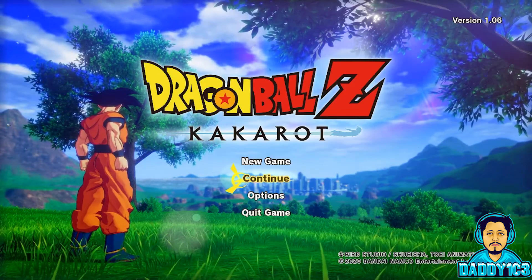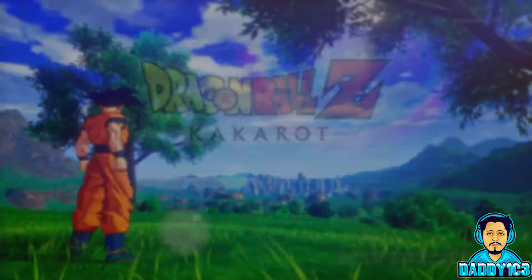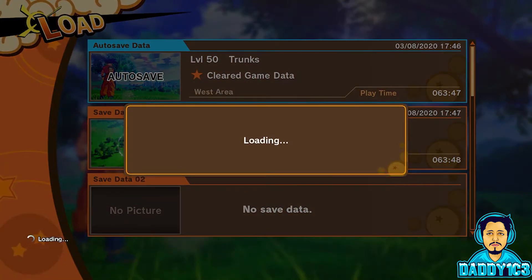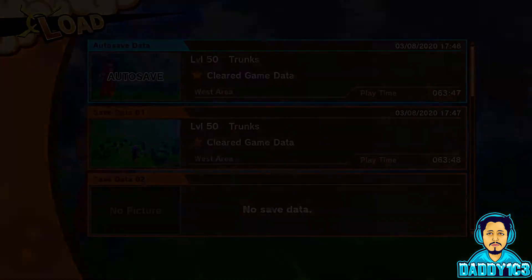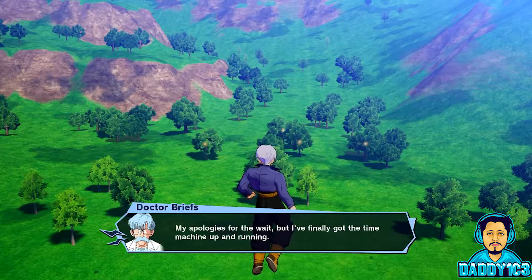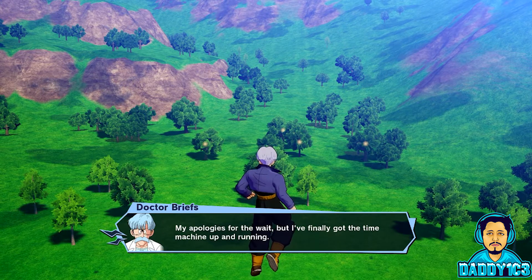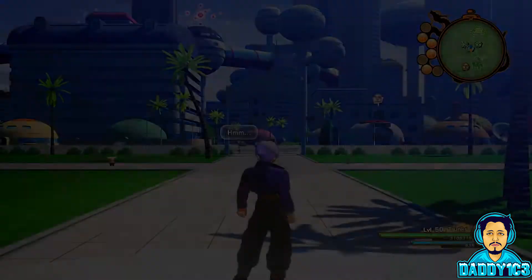When you launch Dragon Ball Z Kakarot any time after March 19th, you get a pop-up letting you know that you can now access the time machine. Once you load the game, Dr. Briefs will apologize for the wait and tell you where the time machine is located, which is by Capsule Corp — on the southeast part of the property.